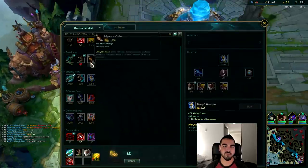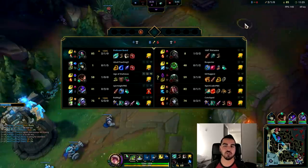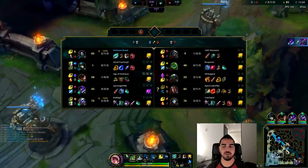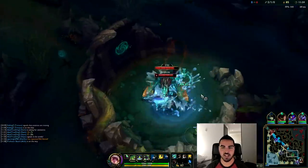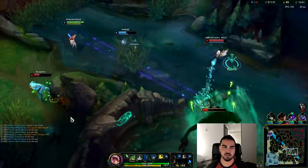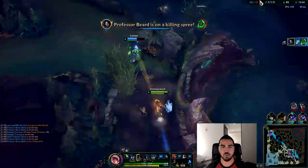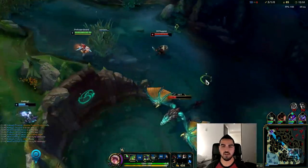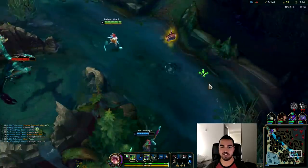Moving on — we have the next item. We're going for Zhonya's next because they have almost all AD. Armor is very good against a bunch of AD champions and they don't really have AP. Zac is kind of a tank. This is another golden opportunity for us to get ahead. If I Q while I'm further away, then auto when I'm in range, it's just the fastest way — I didn't want him to channel his E and then run.